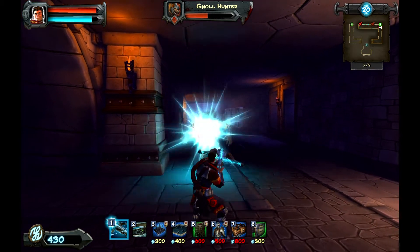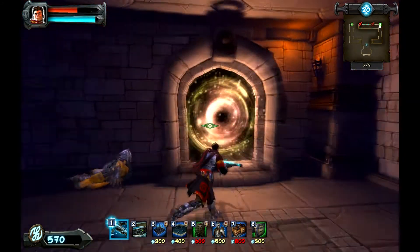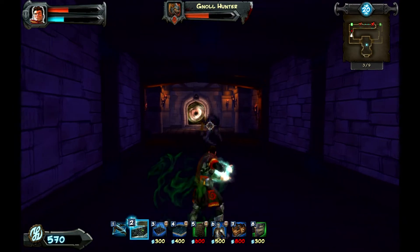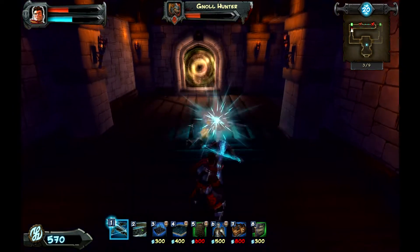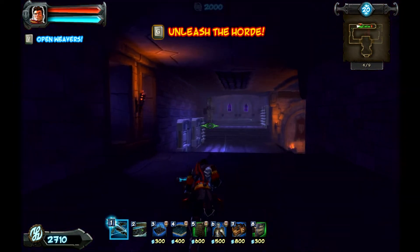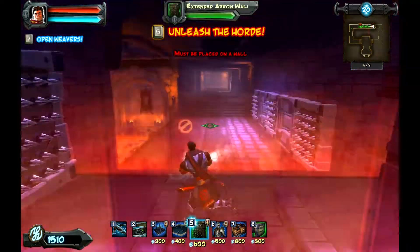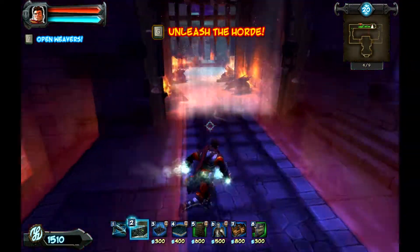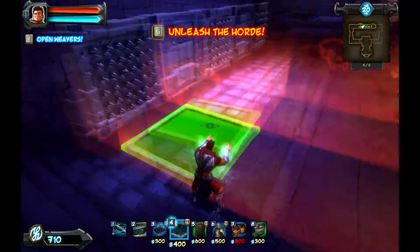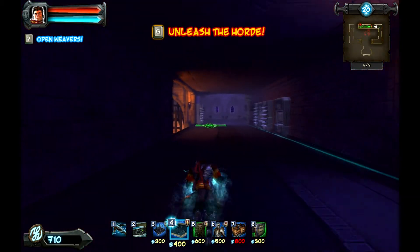I'm going to let the Null Hunter get to me so you can see how much damage he does. He hits me twice and I am at half health — he also slows you. There's one coming through the other door as well. The same way to deal with them as ogres — you just want to stun them. I'll knock him away because he's getting a bit too close. I'm going to put some slow traps down to give me extra time. I'll put one there for now and then unleash the horde.